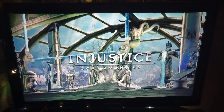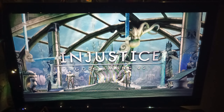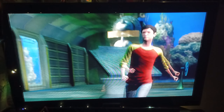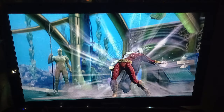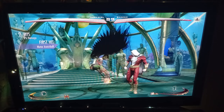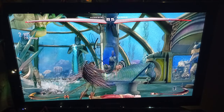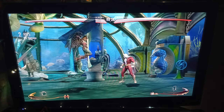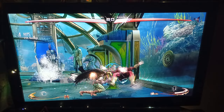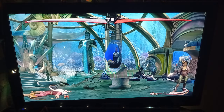Shazam is our fourth opponent, and it's kind of crazy how after we fight Shazam, his nemesis Black Adam will be next. Shazam and Black Adam — I think that's the first time I can remember facing both of them as two of my ten opponents in Classic Battles. Anyway, we're fighting in Atlantis — Aquaman's home turf — which is a little bit strange that we're fighting somebody other than Aquaman in his home, but the game just picks random stages.